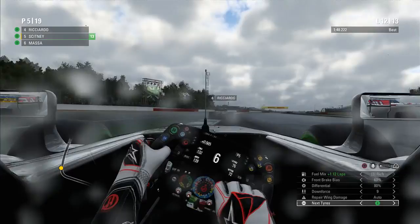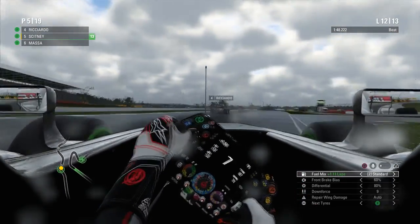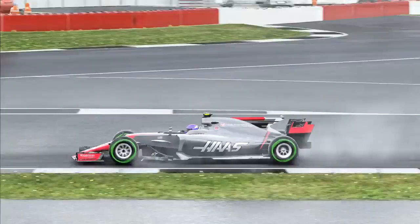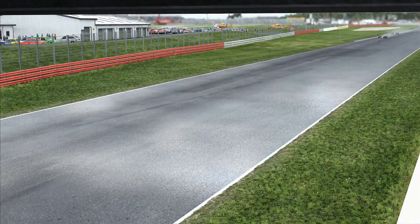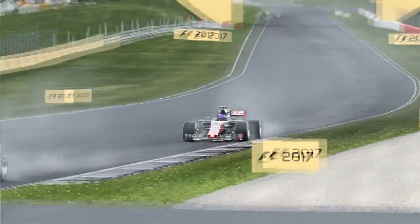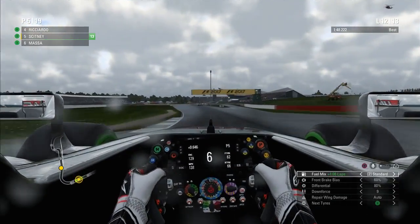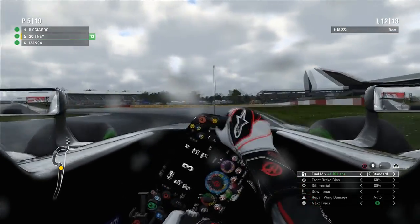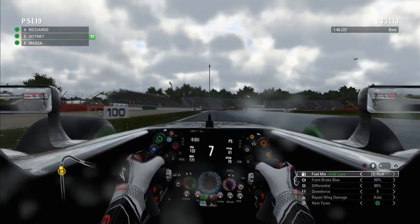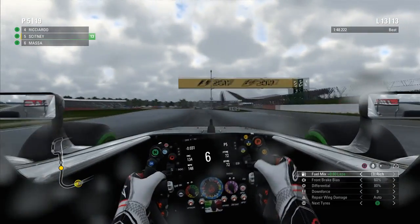We're right on the back of Daniel Ricciardo on the penultimate lap, lap 12. Massa is nowhere to be seen — it's just a battle between me and Ricciardo. Can we keep it nice and tidy and get a good exit onto the hangar straight? We've got no DRS in these wet conditions. Can we get anything close to Ricciardo? The answer is unfortunately no — we locked up the brakes, went out wide, and Ricciardo has gone. Luckily we had that buffer to Massa, but that's pretty much ruined any chance of making P4 in front of the home crowd. We're going to bring it home in a respectable P5 in front of the home fans — a P5 finish at Silverstone.